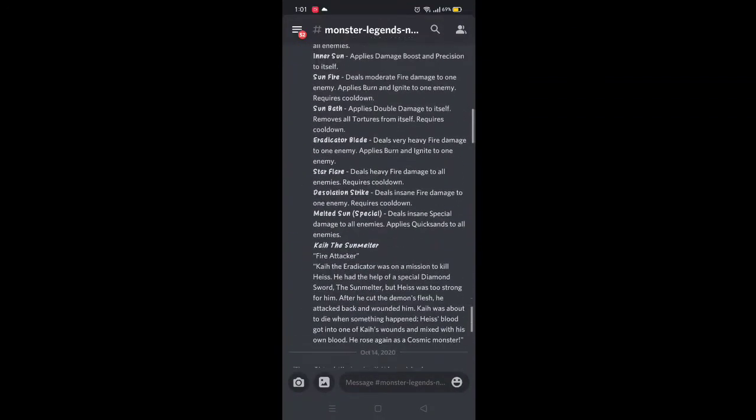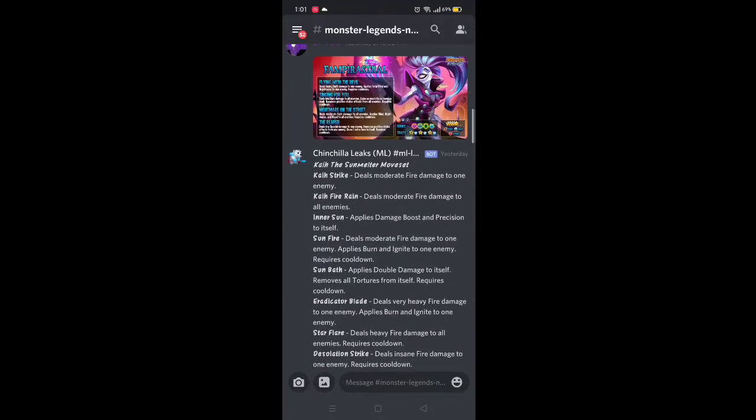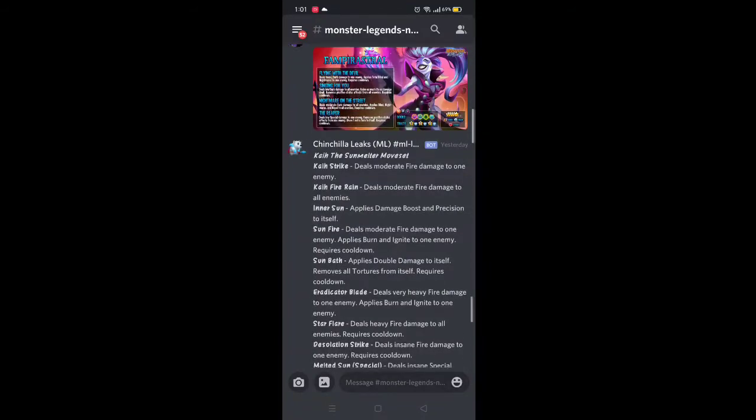Let's take a look at Kai the Sunmelter. Kai Strike: deals moderate fire damage to one enemy, no cooldown. Kai Fire Rain: deals moderate fire damage to all enemies, no cooldown. Inner Sun: applies damage boost and precision to itself, similar to Spawny. Sunfire: deals moderate fire damage to one enemy, plus Burn and Ignite to one enemy, requires cooldown.